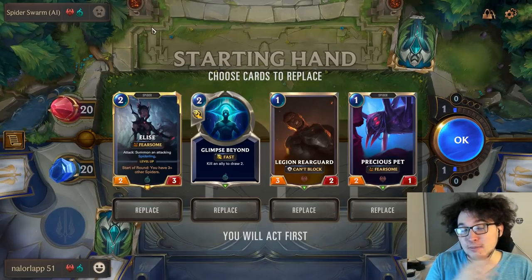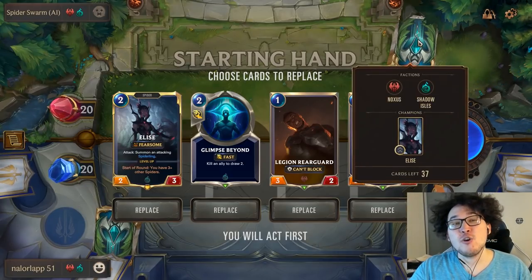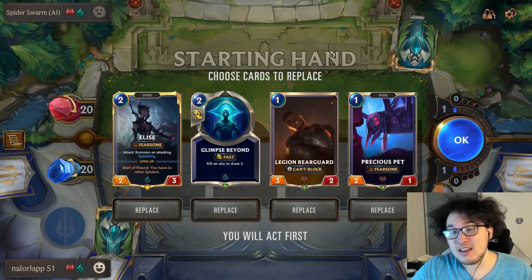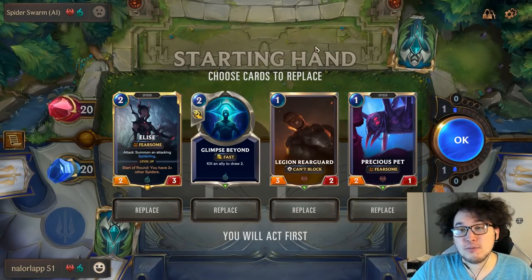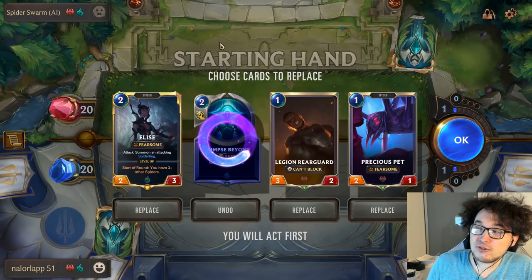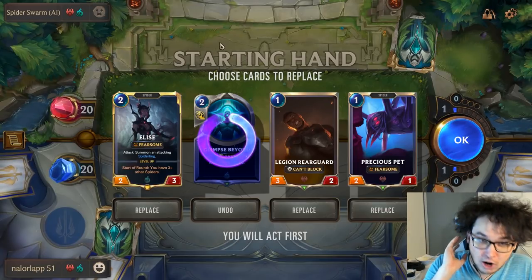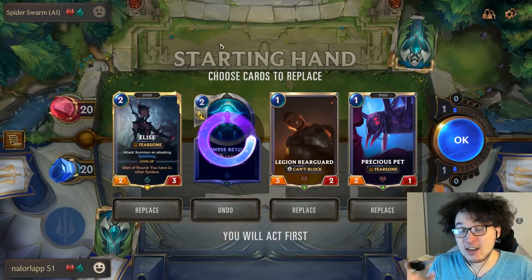That's why on average you might see aggro beats control, control beats mid-range, and mid-range beats aggro. With that in mind, we're playing an aggro deck against an imaginary control deck. Looking at our attack token — attacking on odds doesn't change too much here — we're going to go ahead and kick Glimpse Beyond and keep everything else.